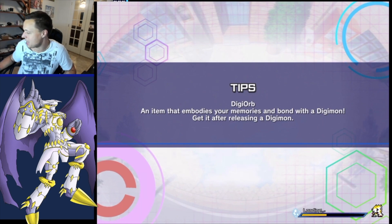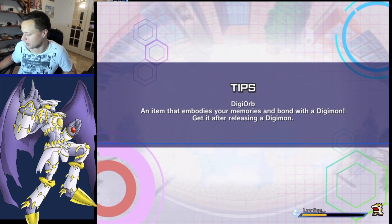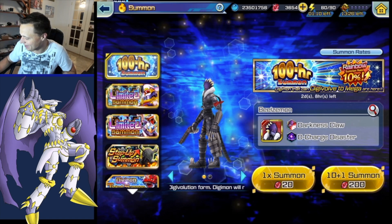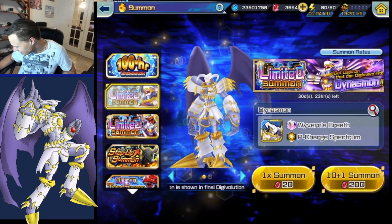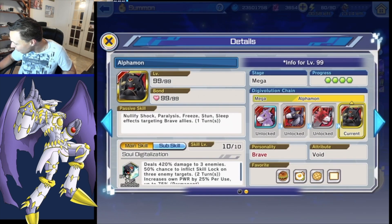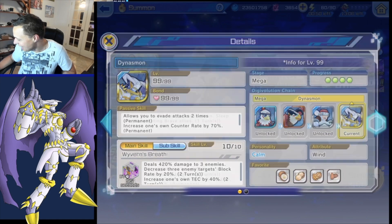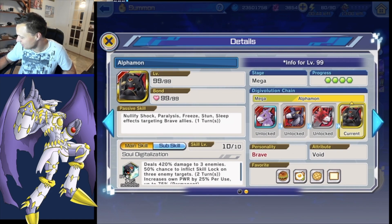It's a very big thing in the game so I definitely wanted to go over that first before summoning. Hopefully we get Dynasmon early and this won't be a super long video. My internet crapped out on me again - it went off like three times. Wait - that's the Imperial Dramon banner? The banner looks a little different... Alphamon is on this banner! No way! Even more reason for me to summon.